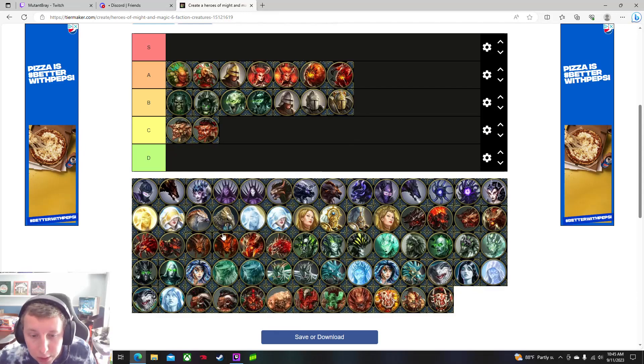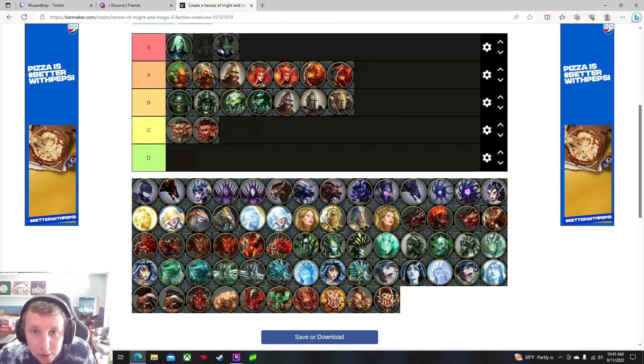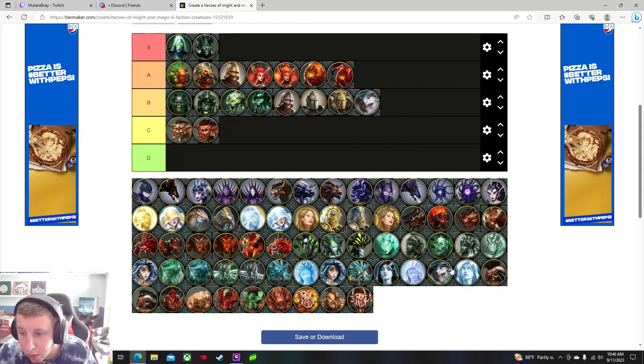Vampires will be our first S tier. Vampires in this game — honestly in any game — are pretty high tier. Being able to regenerate your health and doing a massive amount of damage is huge. They don't have the most defense or health points, but being able to regen health makes up for it. They are pretty useful overall.